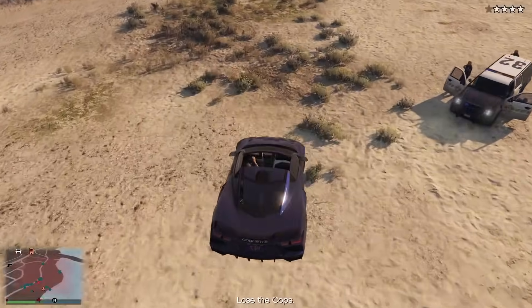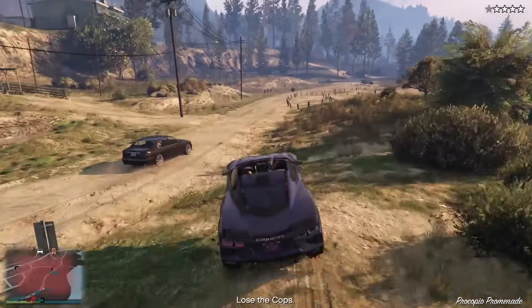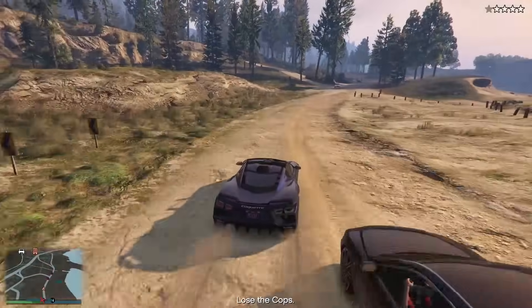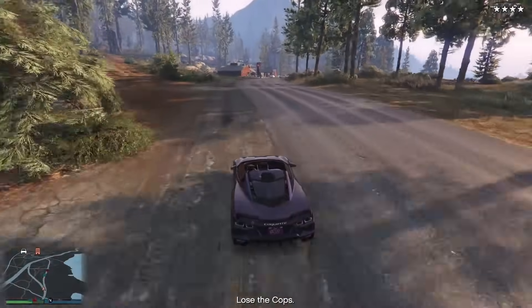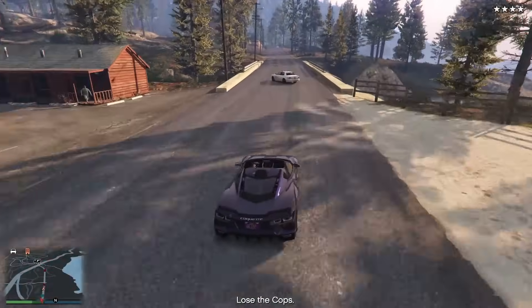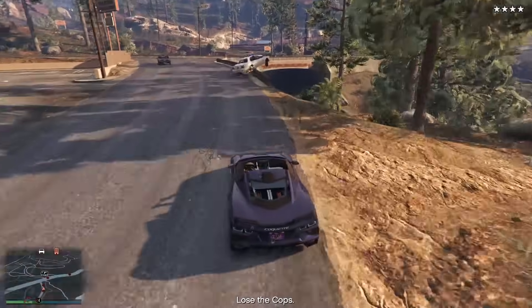Now, if you're playing on PC or console, there is a slightly different way to use this glitch. When we get to the delivery point of this car, what we're going to do is simply quit our game as we're delivering it. What it's going to do is deliver the car, but also act like we didn't complete the mission, allowing us to do it again. So it's very easy to actually do this. The thing you're going to have to worry about is whether you're on console or PC, as you do have to use a different method.